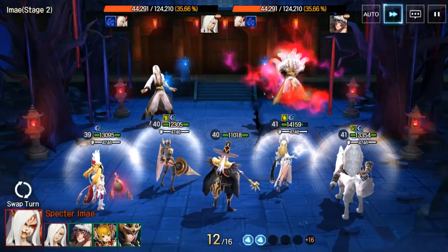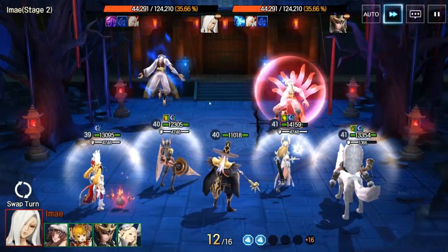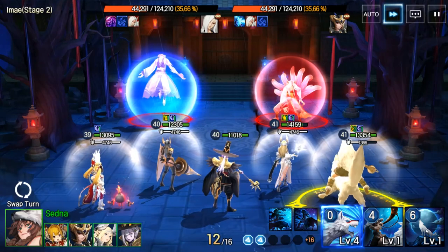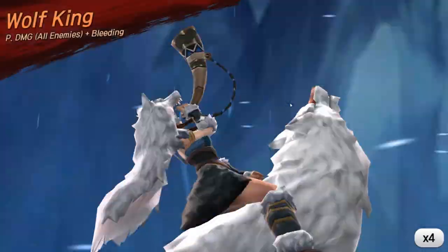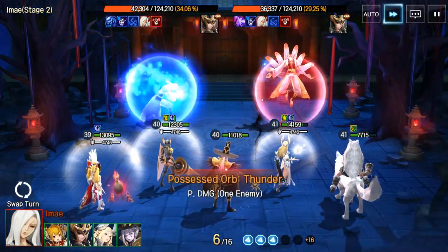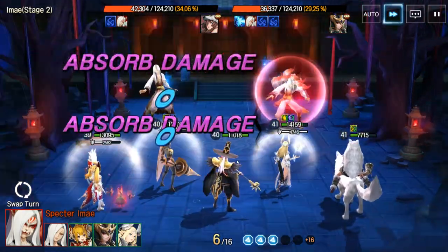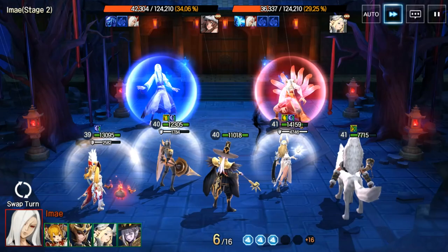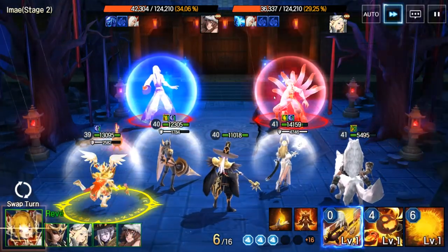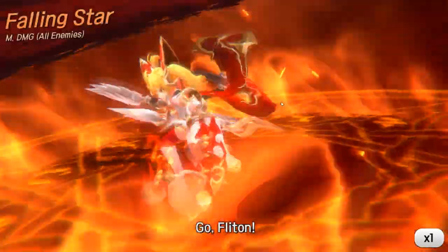Princess Mononoke attack — physical damage on all enemies plus bleeding. I don't know this for sure, but every time I've played an RPG, when you see a boss split like this you want to kill them at the same time. Don't quote me on that at the moment.